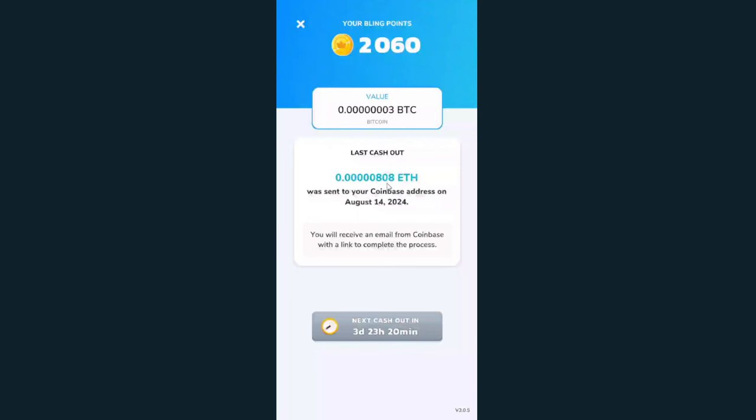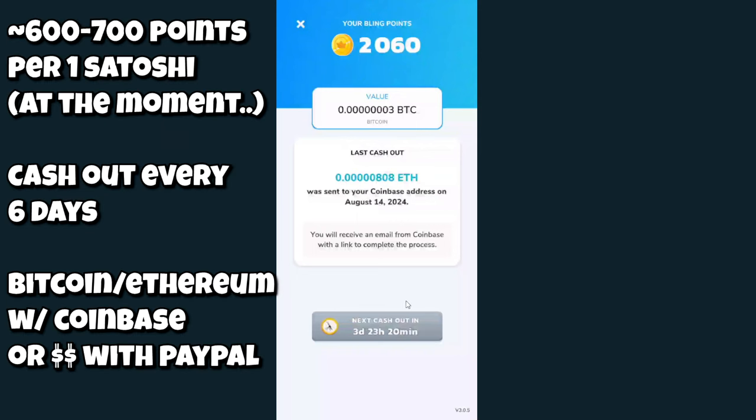They will convert it to Ethereum for you if you choose that. You're allowed to cash out every seven days — I cashed out a few days ago and haven't played this in a while. Looking at the counter, it's been about six days, so roughly every six days you can make another cash out if you wish. With this many Bling points, you're not really making that much money, and that's been something I'm a little concerned about.